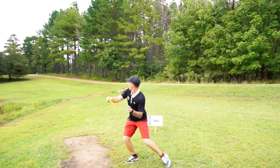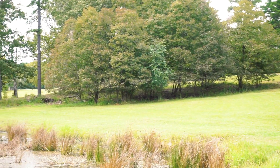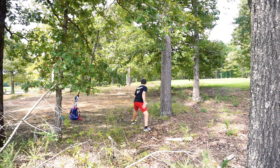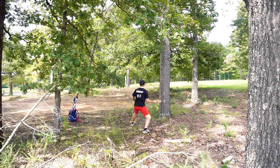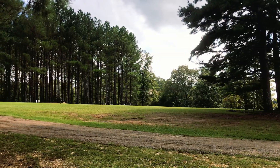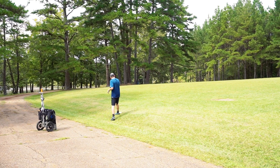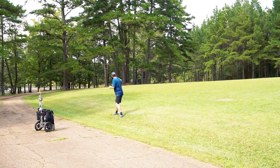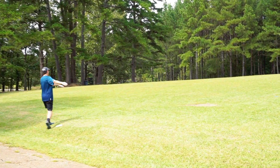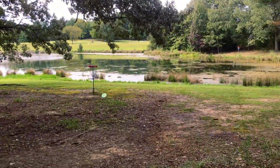Sam is predominantly forehand and has a lot of power with it, so on long distance shots you'll see him break out the forehand. Not too shabby — he tested that tree line but got through. Josh was looking to do the same as Cam but went a little too wide and got knocked over, leaving a really tough scramble. Luckily there was a small window to throw a forehand and get back into decent range to save par. Sam's approach is a beauty — right by the basket.